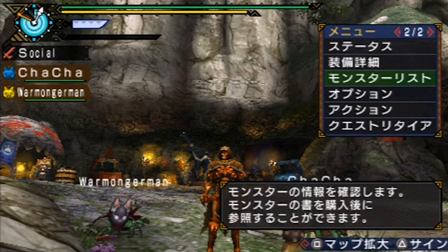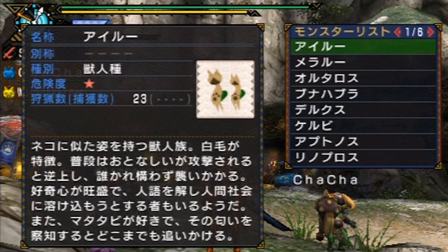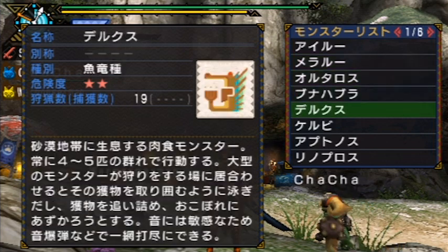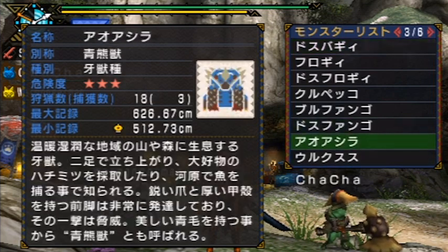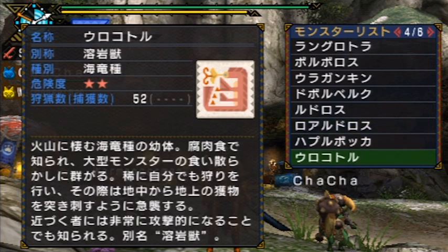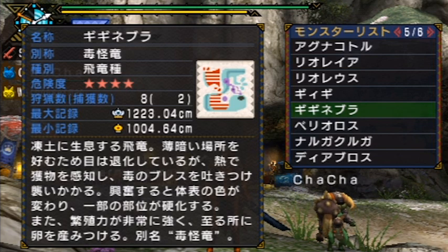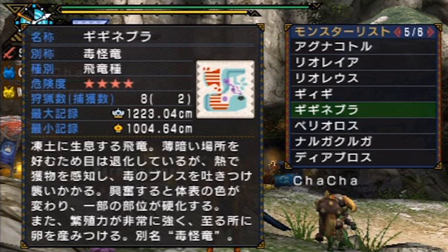The third option on the second page is your almanac. To use it you need to purchase the entry at the item shop — they range in price from 100 to about 1,000 zenny — and it gives basic details on the number of monsters of that type you've killed and their various sizes, including maximum size. I've already killed a very large Aoshira at 512 centimeters, and I already have a gold crown small Giganox.